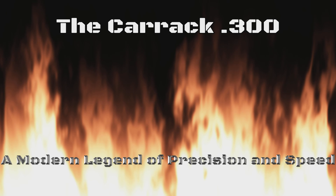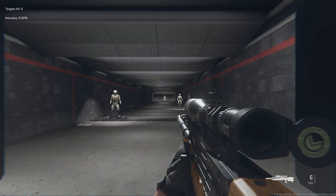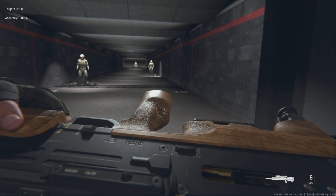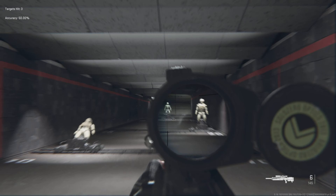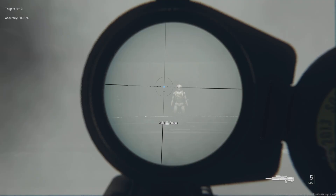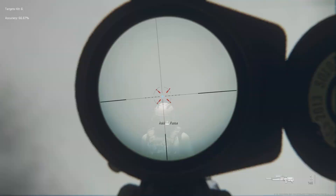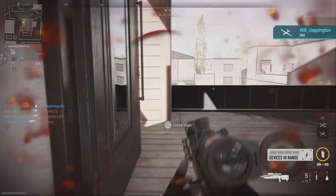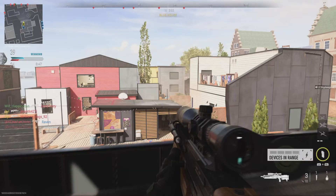The Carrick 300: a modern legend of precision and speed. The Carrick 300 stands tall as a modern reimagining of the iconic WA 2000 sniper rifle, and it's a force to be reckoned with on the virtual battlefield. This semi-automatic sniper rifle is designed for players who crave accuracy, speed, and the thrill of taking down their foes with a single well-placed shot, offering a unique combination of strengths and weaknesses.